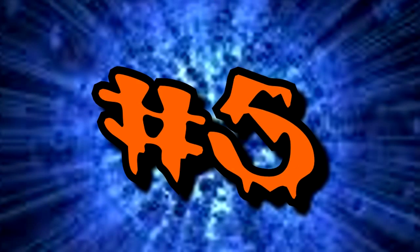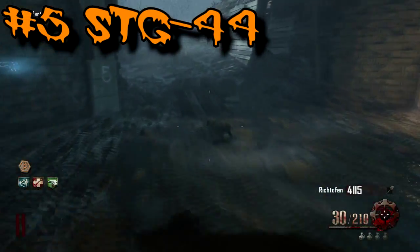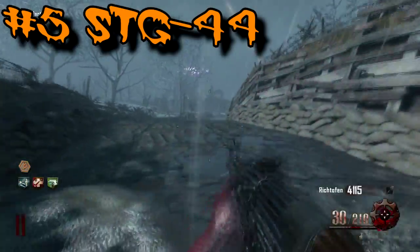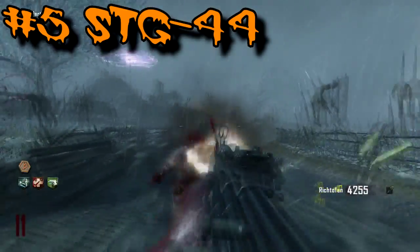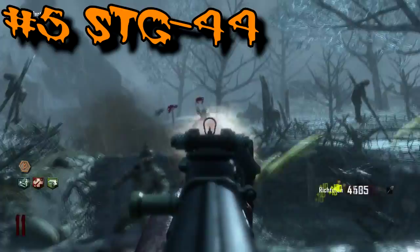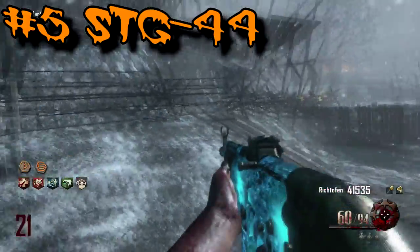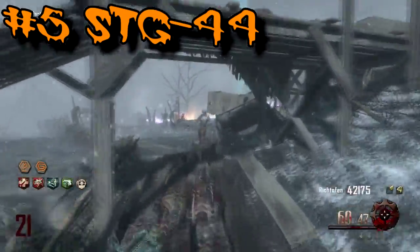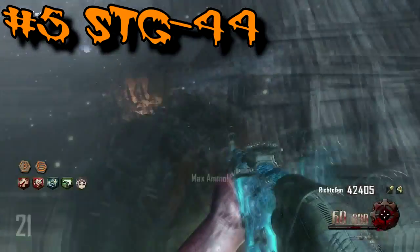Coming in at number five, we have the STG 44, costing 1,400 or 1,200 points depending on the map. It first appeared in Nacht der Untoten as a box weapon but first appeared as a wall weapon in the map Verrückt. It has a slow fire rate in the World at War maps, but in Black Ops 2 it has a much faster fire rate, especially paired with Double Tap 2.0, and has incredible damage. It upgrades to the STG-44-7 Plus. When I'm playing Origins, I will automatically go for the STG and trade in my MP40 for it — I absolutely love it.